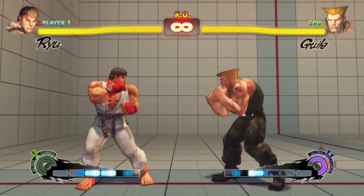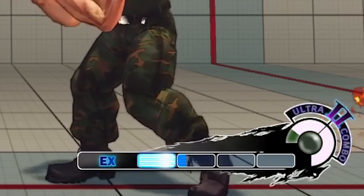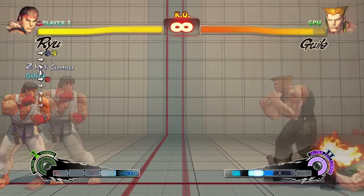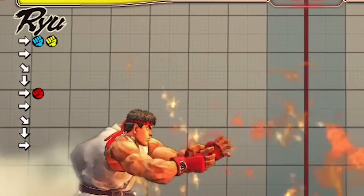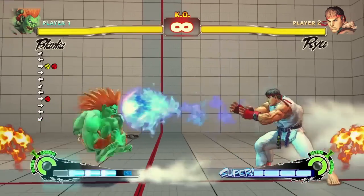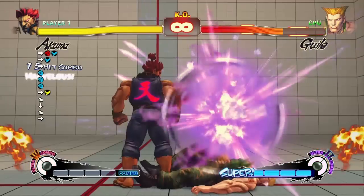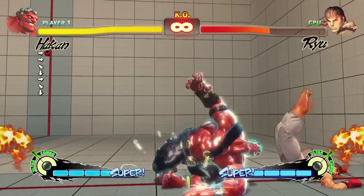There are two meters in Street Fighter IV: the EX meter, or super bar, and the revenge meter, or ultra bar. EX meter is gained by attacking the opponent and using special moves. For the cost of one EX meter, you can turn any special attack into an EX special attack by pressing two attack buttons instead of one when you input the special move. EX special moves gain additional properties — for instance, Blanka's Blanka Ball becomes projectile immune when EXed. Super attacks cost four EX meters, the whole bar. They're quite powerful, and exactly what they do varies widely from character to character.